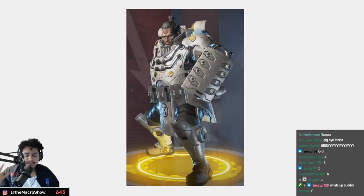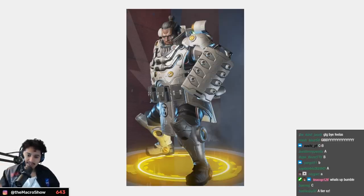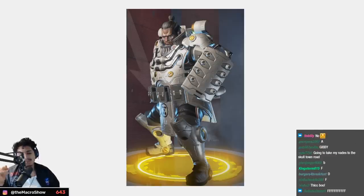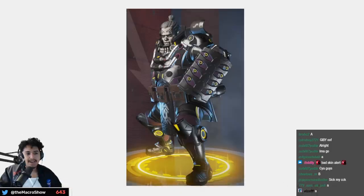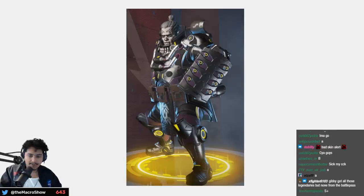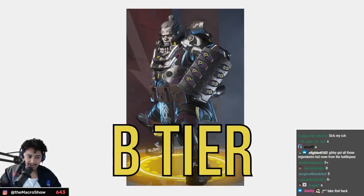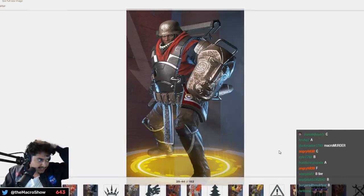Up first with Gibraltar — Millennium Tusk is definitely reminiscent of an OG legendary skin but it doesn't really look that legendary — C tier. The Dark Side of Gibraltar is a little bit cooler — low B tier, still not enough. This one with the hard hat — B tier. This one has more of a camel look — still B tier.